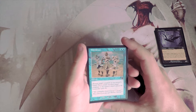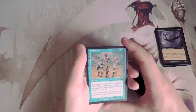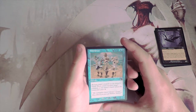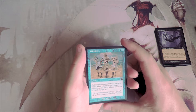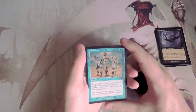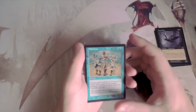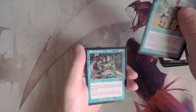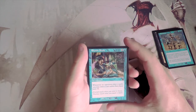Withdrawal is two blue for an instant — return target creature to its owner's hand, then return another target creature to its owner's hand unless its controller pays one. I really like this card. Being able to bounce two creatures is a fantastic tempo swing, so this goes to the top of my consideration.